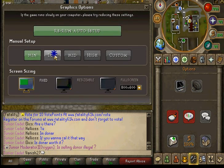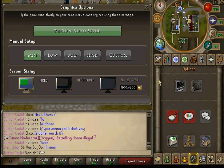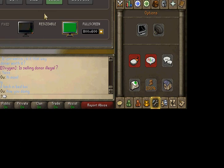It'll go black — so watch, if I go to low and I click resizable, it doesn't avoid once you click fix and minimum. Sometimes it'll go black screen, sometimes it won't, just depends on how good your computer is. See right there how it just went black screen — that's because I changed it completely.